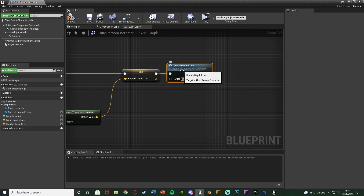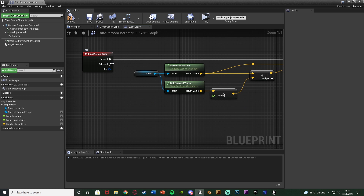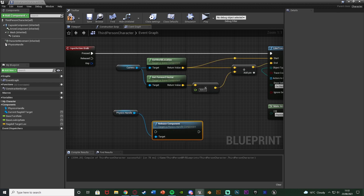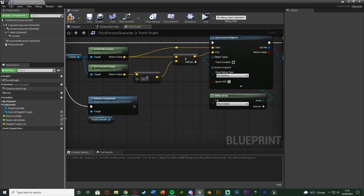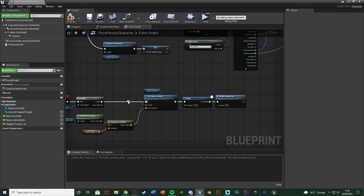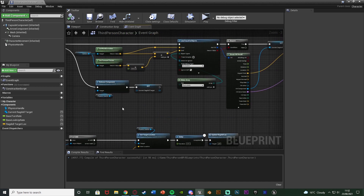We also need to set up releasing the ragdoll. Go back to the beginning of the code and come off of Released from the input action — if you used a flip-flop, come off of B instead. Get the Physics Handle and call Release Component. We also need to set the current ragdoll target variable and leave it empty, which invalidates it so it's set to nothing. That way the loop won't try to move something we're no longer grabbing.